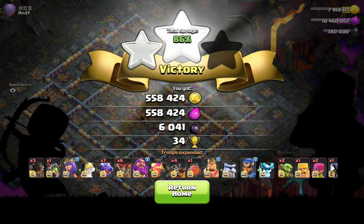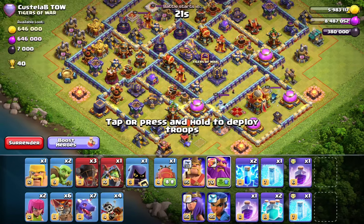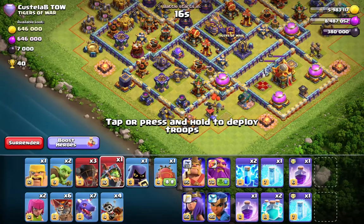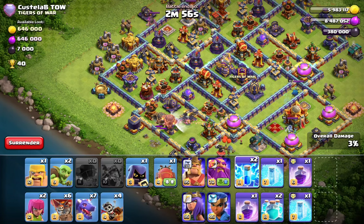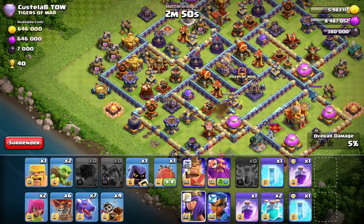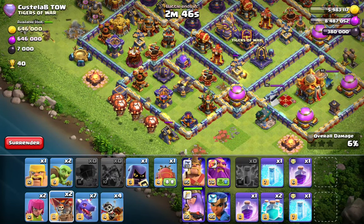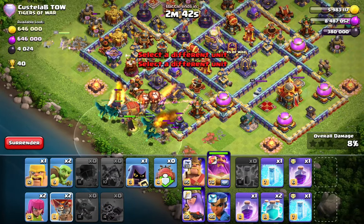On a box base, I actually make a mistake here - a funny one. The mortar on this base was not maxed so I didn't even see it in front of the archer tower. I dropped all my Rockaloons and they went to the mortar, so unfortunately we're not going to be able to get that air defense. You already saw my plan - the Rockaloons were for the air defense and the queen for the other air defense. Now when we zap that sweeper we're going to go with the Hydra from the side.